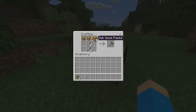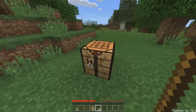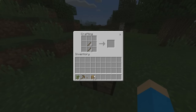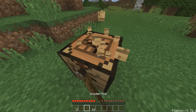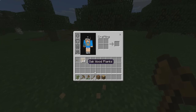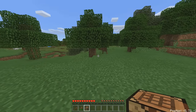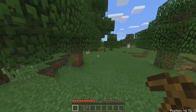Let me go ahead and make a pickaxe. Actually I'll also make an axe because I might need one. We have a random button I made by accident. Let me collect all of this, pick that up, and put anything I don't need right now into storage. Alright, we should be set to go find some stone.